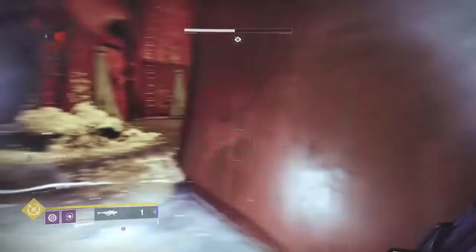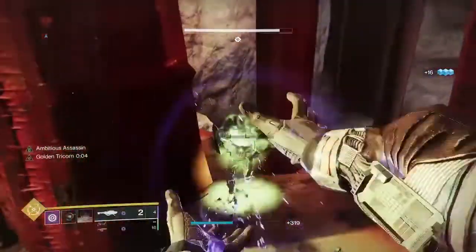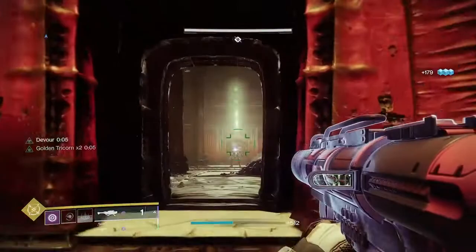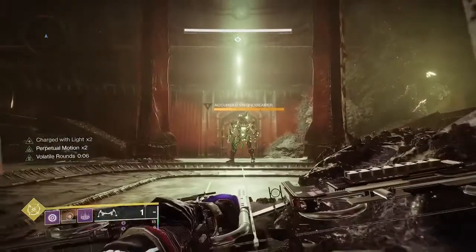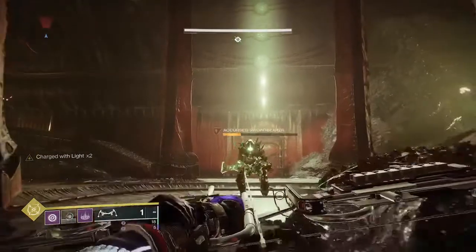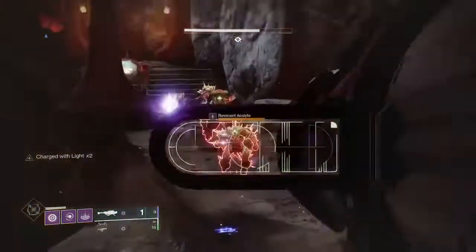Tricorn is the highest DPS buff we can get. Pair that with Ambitious Assassin and we've got some cocktail for madness here. Shoot a rocket — now we've got two rockets. Use an ability, and this sucker is obliterated. For a comparison with standard rockets, shoot him again and watch — he doesn't quite die. Tricorn does an additional 50% damage, which makes for a very fun rocket launcher to use.